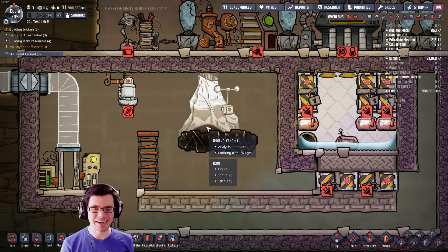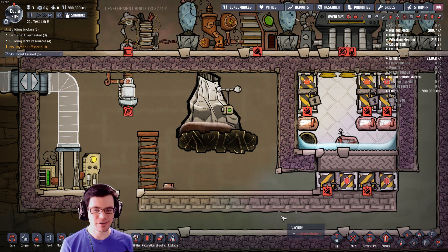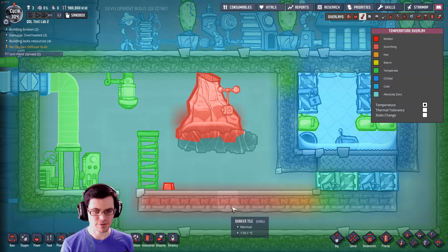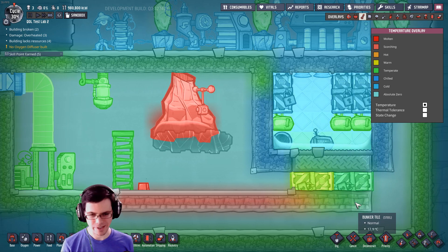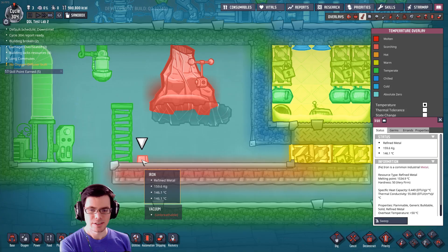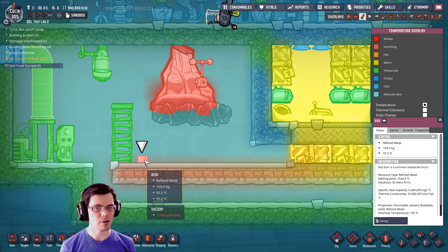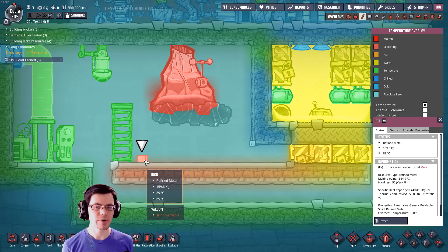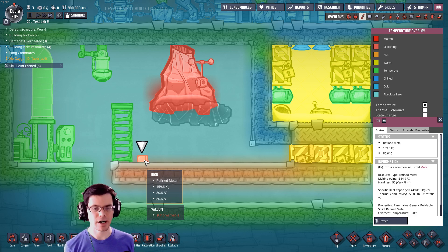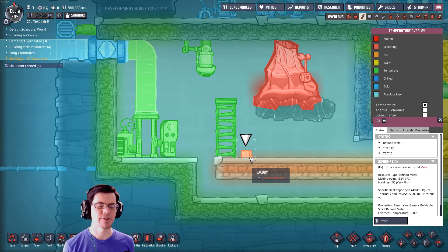Now we can see that the iron is flowing out of the volcano, and as it's landing on this metal tile down here, watch what happens with the heat — it now travels along this. And then it starts to flow into here and it's going to heat this up. We can see that the iron here is at 130-something degrees Celsius, so it's not going to stay real hot for a long period of time. This is a great way to take some of that heat out of the iron so that you can use it somewhere else in your base without melting everything down.